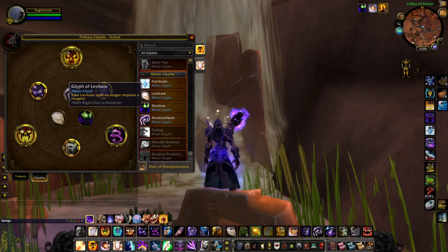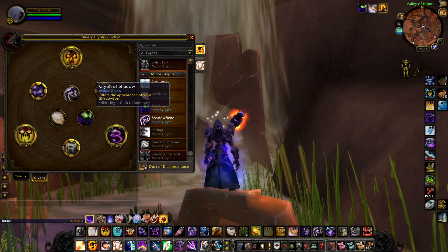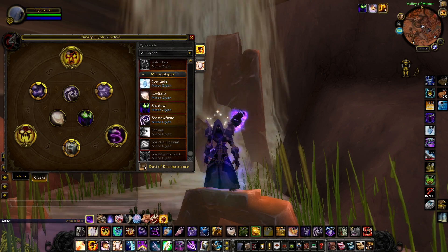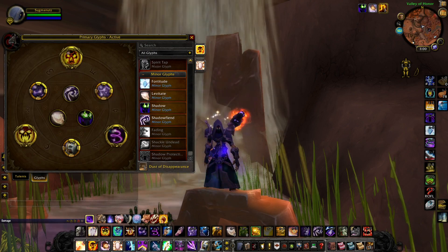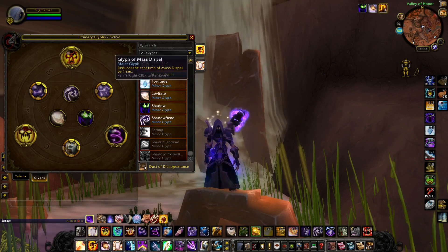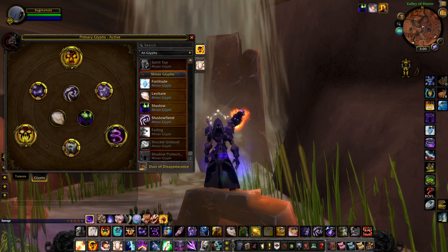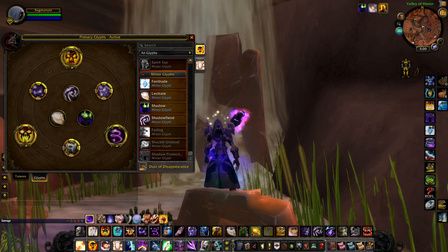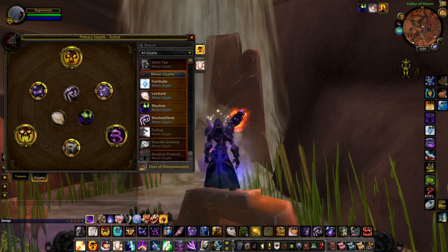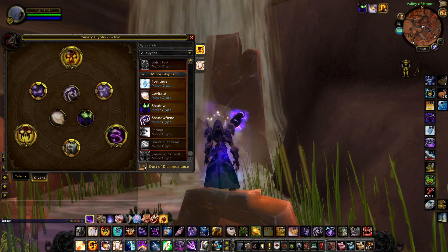I chose Levitate so you don't need a reagent — it's also cosmetic so you can see more of your transmog rather than it being darker. If you don't care about that, run Fortitude to reduce mana costs. Completely up to you. But Shadow Fiend is a definite must-have. Short and sweet — nothing too crazy. I'll start working on the next class and do gameplay guides for all the classes on the channel. Leave any questions in the comments below. See you guys next time.